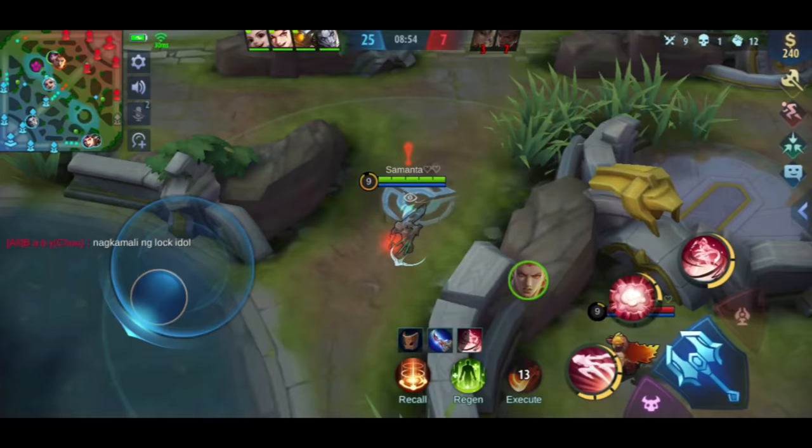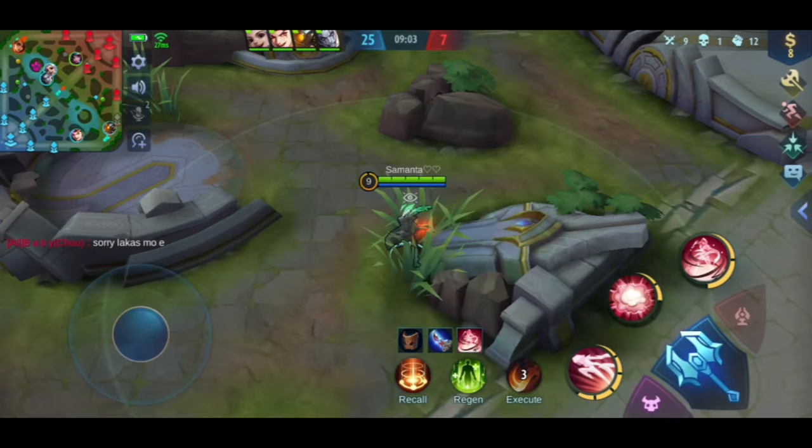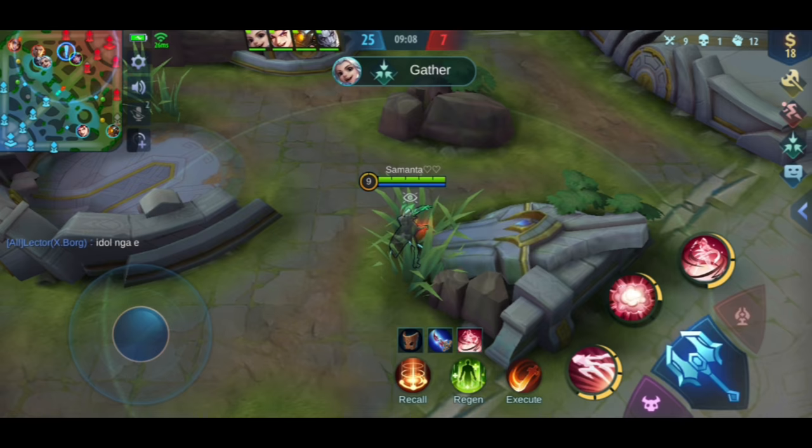The next thing you should remember is that you should choose the right bush to hide in. When you are in a bush, don't immediately engage the enemy. If you have an enemy in front of Natalia, wait until you can use the bush to your advantage. And because I'm just playing support, even if I don't farm much, I provide a big vision advantage for my team.